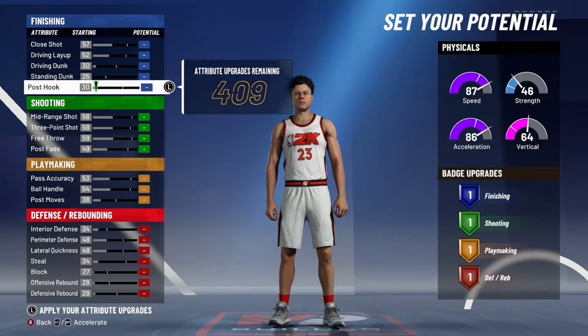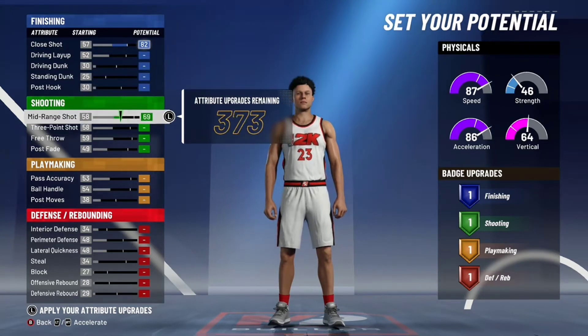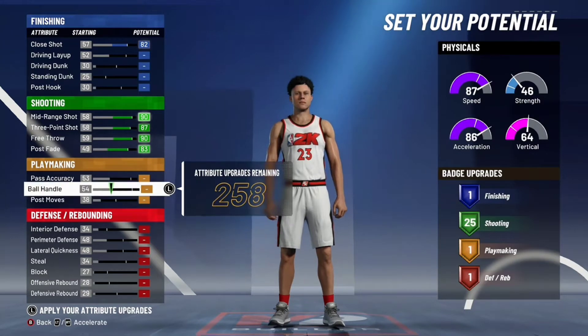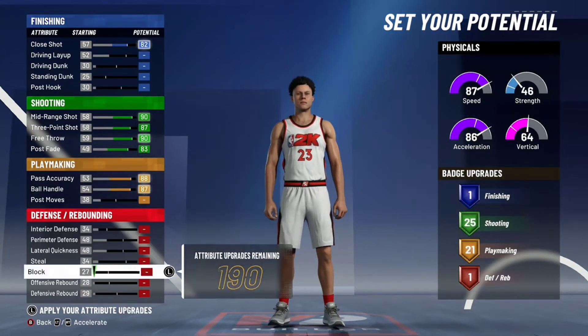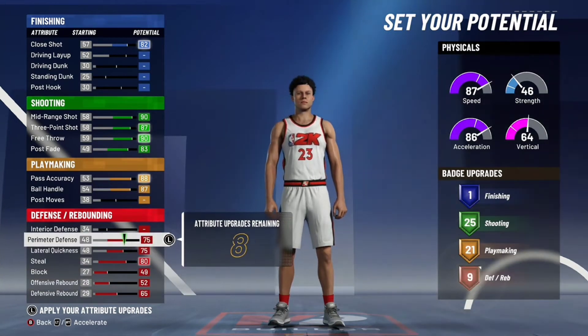So first, what you wanna do is — pretty quick — max out the play shot, close shot, max out everything in shooting. And then max out pass accuracy and ball handle, skip post move, max out everything in defense. That's what you wanna do, max it out.